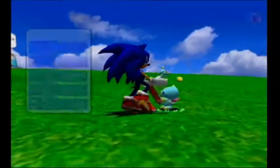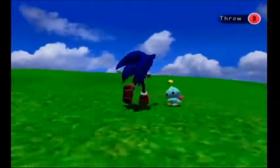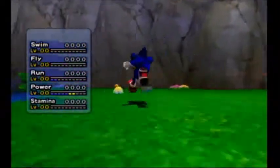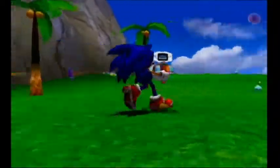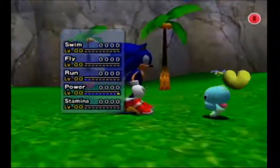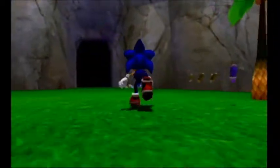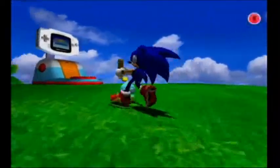If we want to get their stats up, we really need to get on the whole giving them stuff. I have quite a few red vials — I'm going to give them all to this Chao, and hopefully he'll level up in power. They need one more point in power to level up. I'll give my other Chao some swimming points.